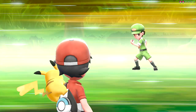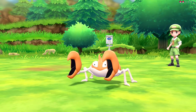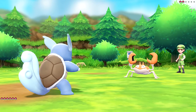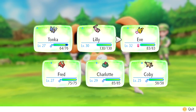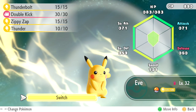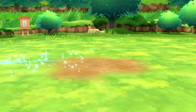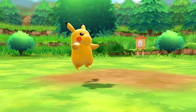Camper Trent sends out a Crabby - unfortunately Squirtle's not gonna help me out too much here, so we might want to switch over to Eve the Pikachu. Let's go to our Pokemon - Eve should be just fine. Or we could have done Charlotte, but I sort of want to play with Eve. Switch out Tonka, come back, and go on Eve.